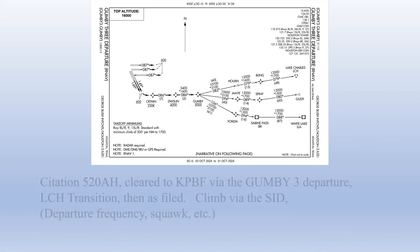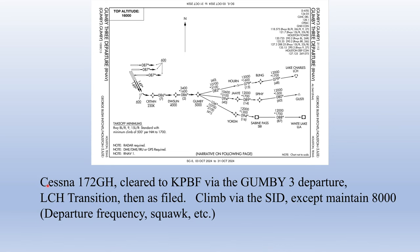Now let's say we're flying a Cessna 172. We can still fly this departure — the minimum obstruction clearance altitudes are low enough, it's an RNAV departure, and it's not restricted to turbojets. Assuming we're taking the 172 to Pine Bluff via the Lake Charles transition but filed for 8,000 feet, the clearance would be: 'Cessna 172 Golf Hotel, cleared to Pine Bluff via the Gumby 3 departure, Lake Charles transition, then as filed. Climb via the SID, except maintain 8,000.'